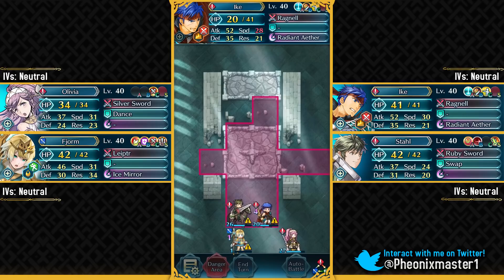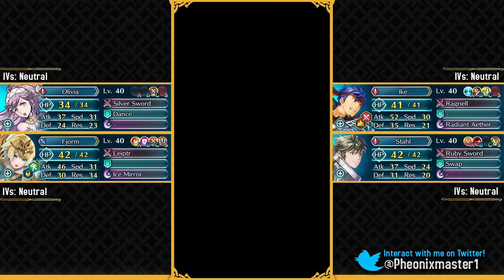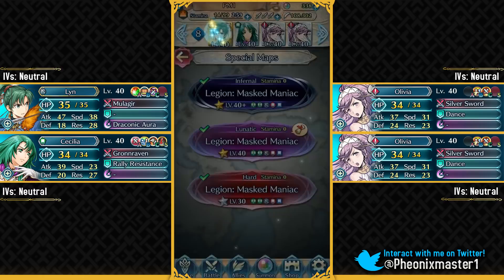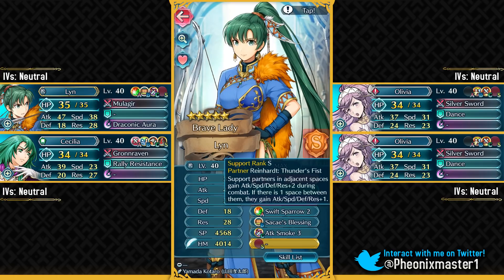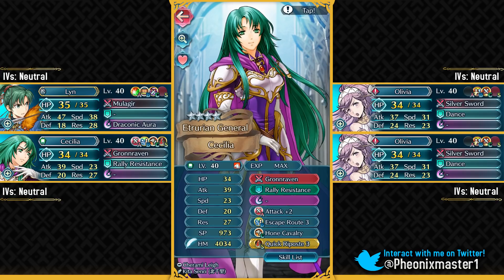That was the first infernal solution with completely free-to-play units, no skeletons, and no version 3 sacred seals. Let's move on to our second infernal solution, which uses Brave Lyn. I've got Brave Lyn here with neutral IVs and a completely vanilla skill set. This can even work with a minus speed or minus attack IV Brave Lyn — you can just patch that up with a sacred seal. She's got support with Reinhardt but he's not on this battle. Then we have Cecilia — free-to-play neutral IV — but you do have to give her Hone Cavalry 1 from a 4-star free-to-play Gunter, and also Quick Riposte 1 Sacred Seal. You do not really need version 3, just version 1.